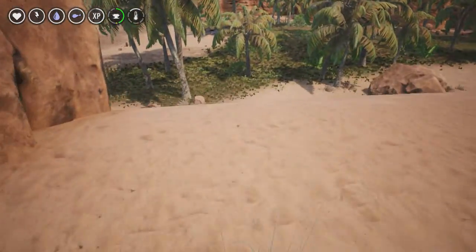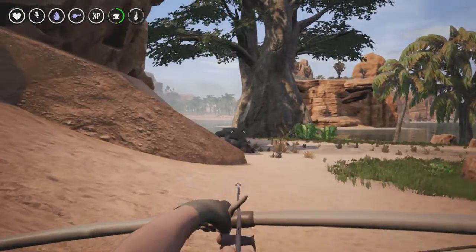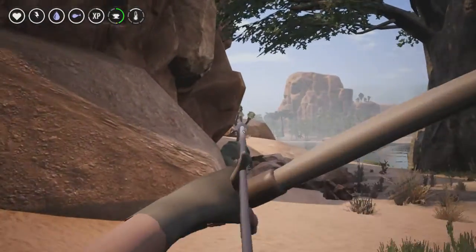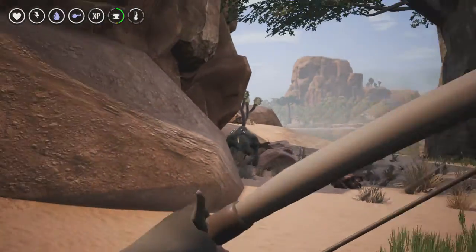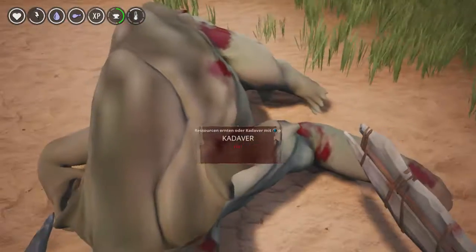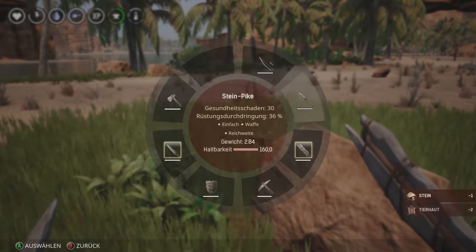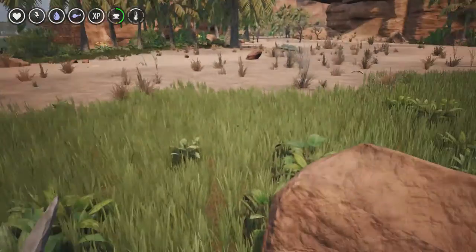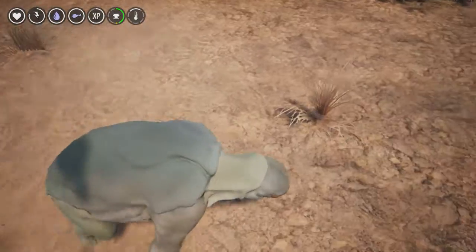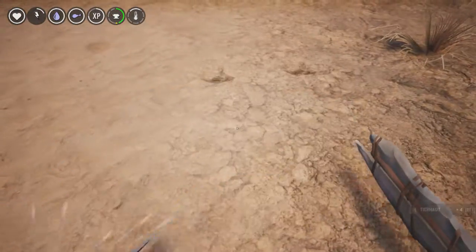Let's make some arrows for the bow and check the important things. My XP is growing — I'll show more of that later. Let's repair — to repair something, use bones, and for your shield you need wood, timber, and stones to repair. Let's take all of that.